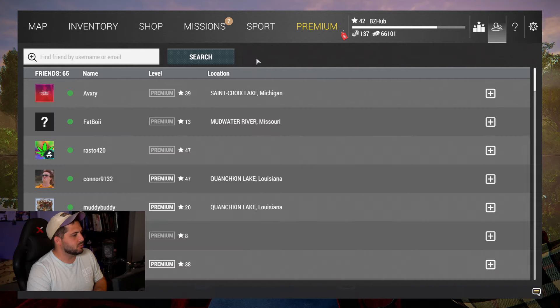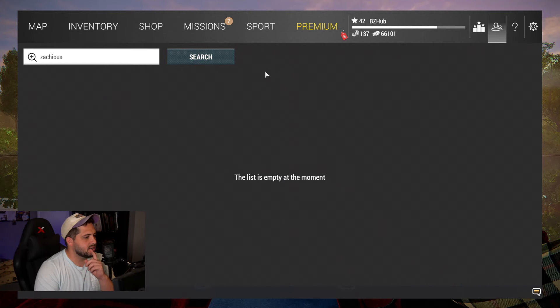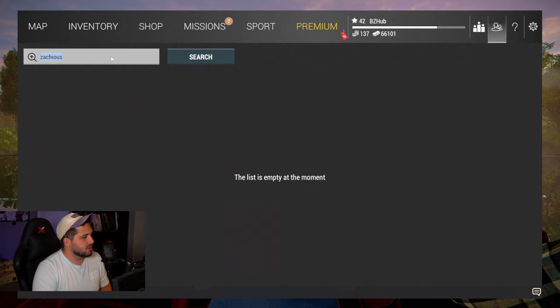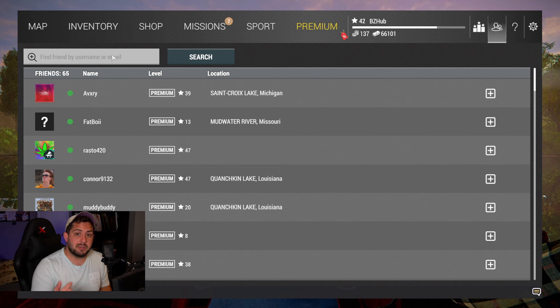Let me reset this and show it again. I'm gonna search Zacchaeus — it's not gonna find it. But what you can do is just take off the last letter and you'll find that it pops up automatically. It's crazy. Let me do it again — I'll type it in fast so you can see it work. We're gonna search it, go in, take the S off, search again — boom, Zacchaeus!